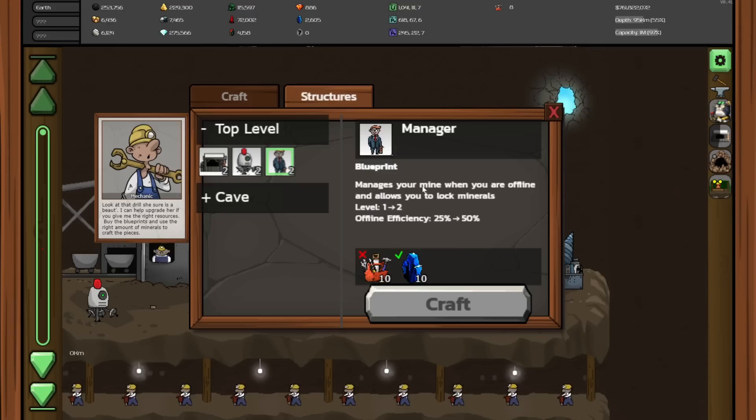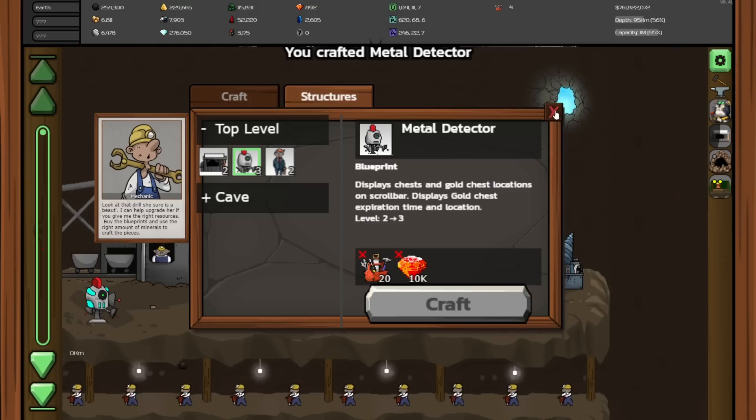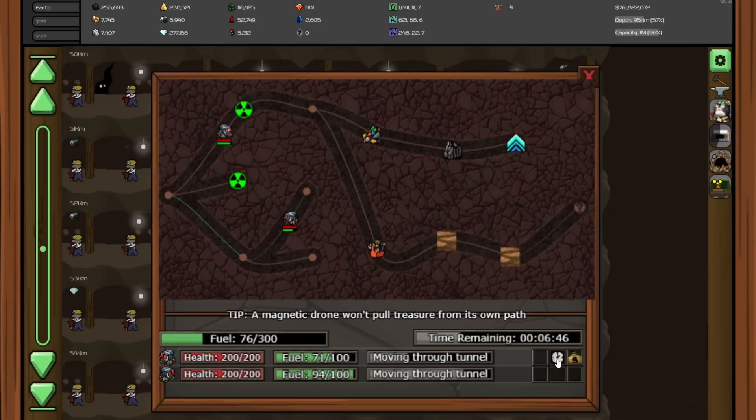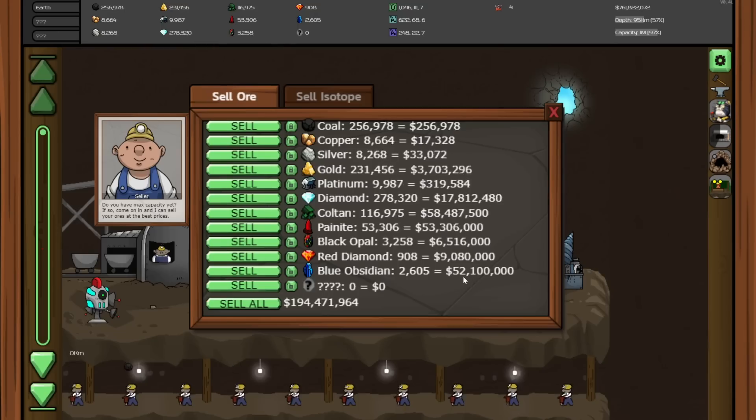Blue obsidian is what we needed to upgrade the manager. I think for now I'll upgrade the metal detector so I can see where the chests are coming up on the side. And he has a different look to him too — I like that. The little guy is finally starting to make his way back with all the treasure that he collected. Blue obsidian goes for a lot of money — just 2,600 of it is worth $52 million.